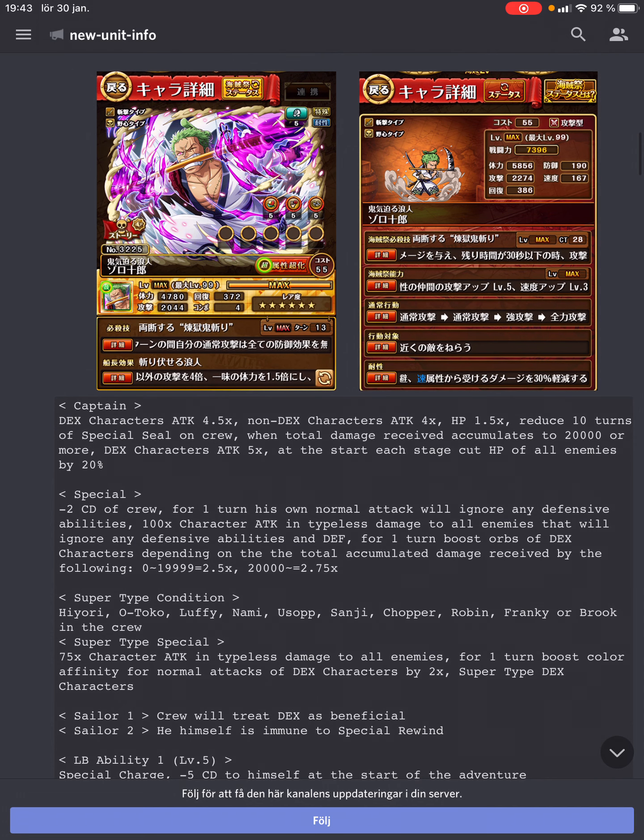If we look at his captain first: 4.5 times attack for DEX characters, 4 times attack to everyone else, 1.5 times HP. He reduces 10 turns of special bind for everyone, and when you've accumulated 20,000 or more damage throughout the run, DEX characters get a 5 times attack, and at the start of every stage you do a 20% HP cut.